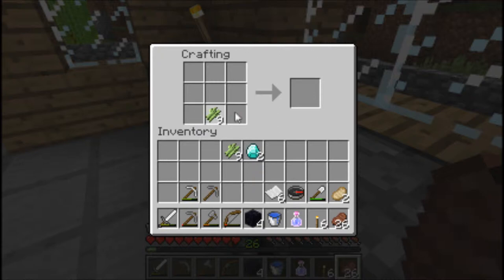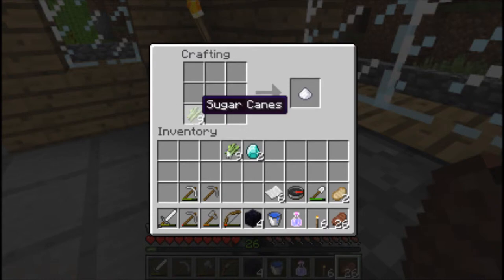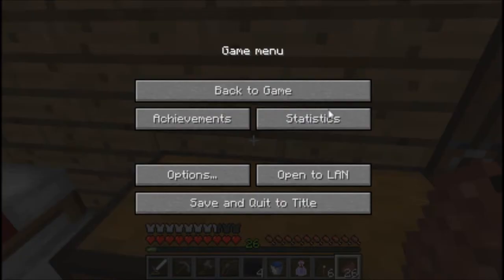Actually, I think we do have sugar cane so I'm gonna grab all of it and make paper. How do you make paper? Like this - yep, it's like that. Let's make ourselves some paper. Sorry, stuff is loading here so I can't really see my crafting for a minute - just wait for that. Okay, carry on. Grab all the paper.